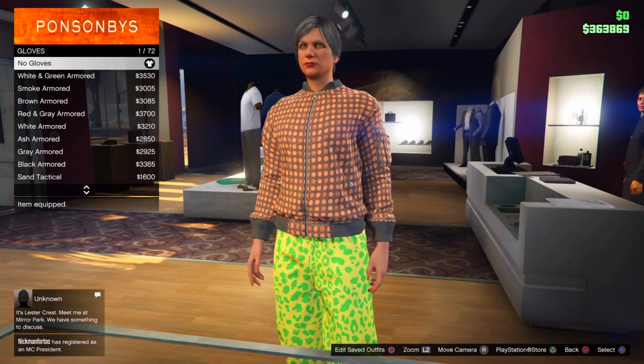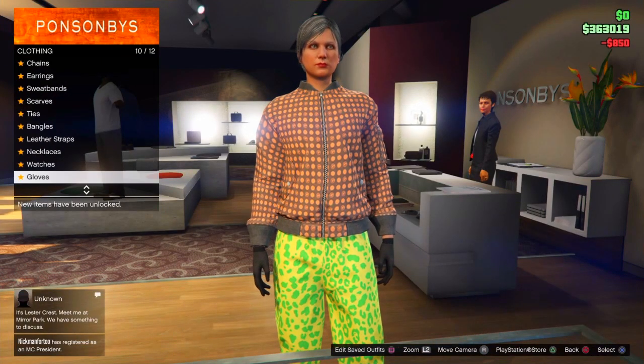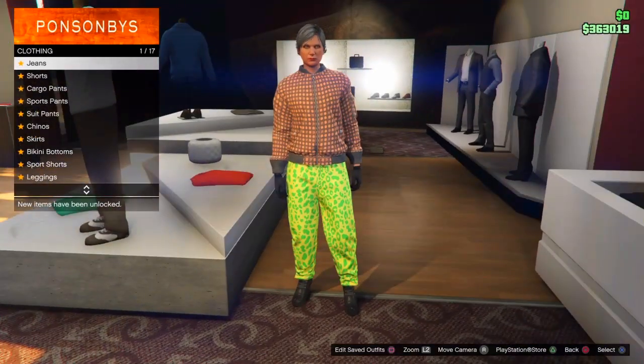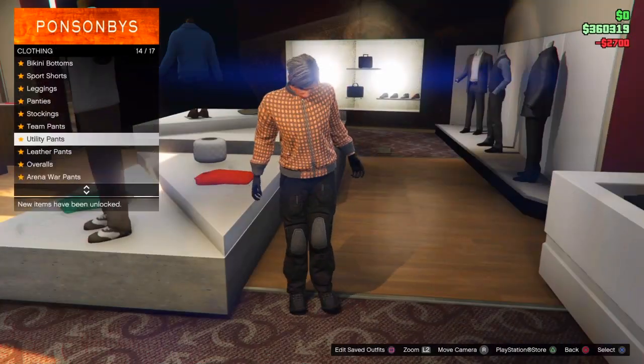It does not matter if it's a new character or a pre-existing one. From there you need to scroll down and get to the black woolen gloves, which should be number 59. From there go over to the pants and purchase the black battle pants. This should be number 37 and 38.